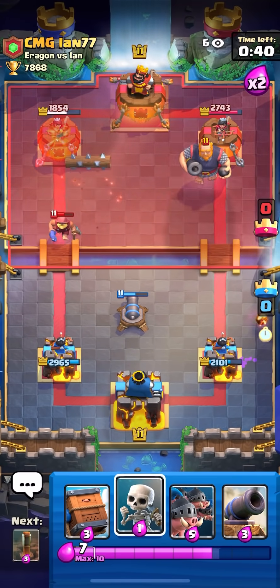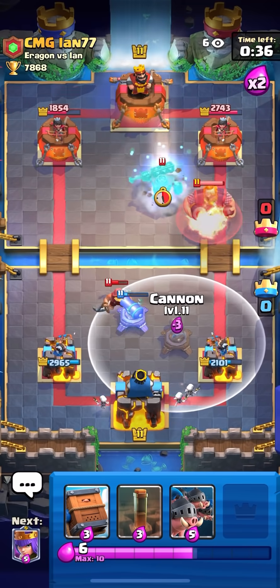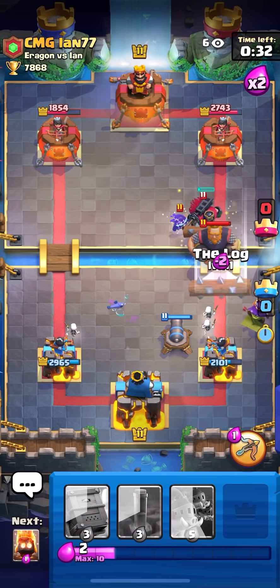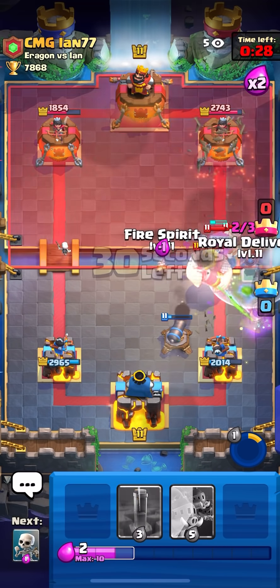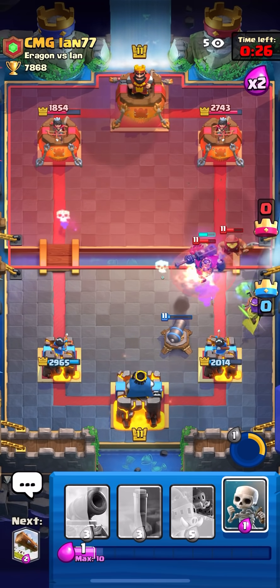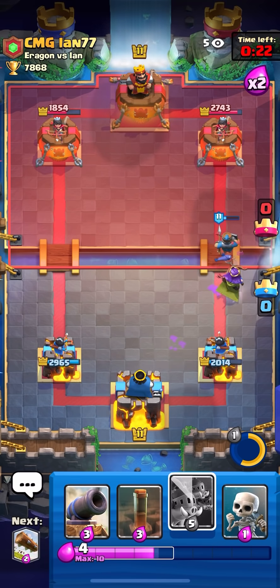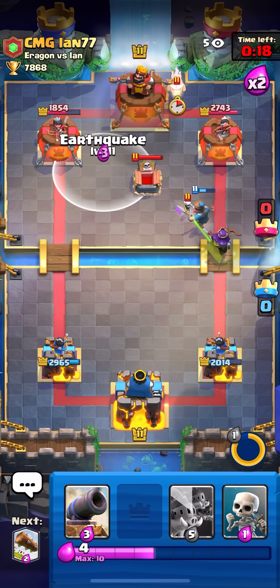I actually played a Lightning so I'm gonna cycle back to my Queen. The Fisherman actually hit my Cannon from so far away, so I'm gonna play a second Cannon. He's pretty far from Lightning so let's see. I'm gonna activate ability, use Fire Spirit and then Delivery here to keep my Queen alive. That was kind of clean.